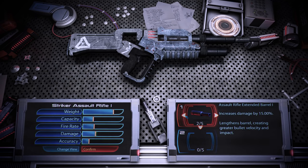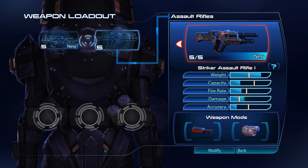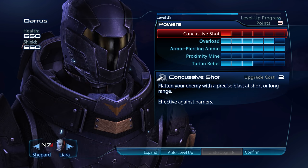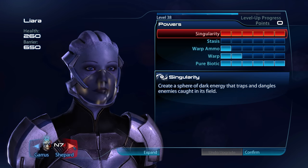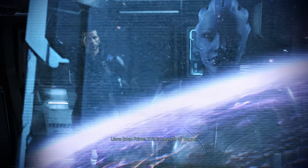Because weight does not matter for our squad members, we can also give Garrus the Striker Assault Rifle as a backup weapon, but for the most part Garrus will stick to the Sniper Rifle. We will not be spending any squad points at this point — Garrus is the only one we could do that with anyway. Eden Prime, this is where it all began.